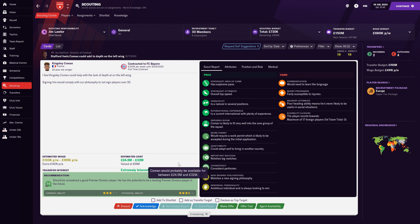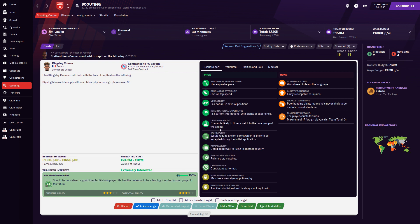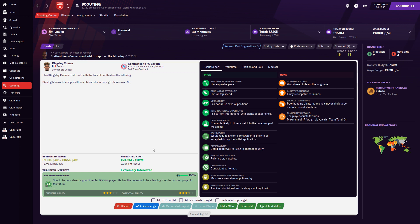At the bottom you can acknowledge, discard the player, continue scouting, or offer — all that good stuff. Looking at Kingsley Coman, he has a 73 rating, so there's something my scouts are flagging. Looking at his pros and cons, a con is that he's fairly susceptible to injuries — not always a reason to avoid him completely, but something to be mindful of. You can also change this from cards into a list view, which might be a little bit easier to read and action things from.